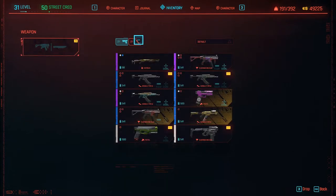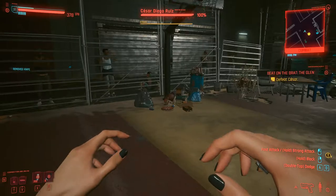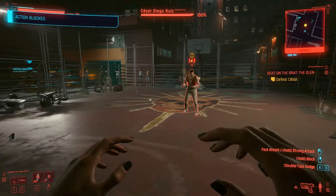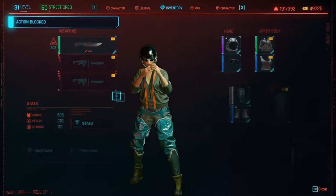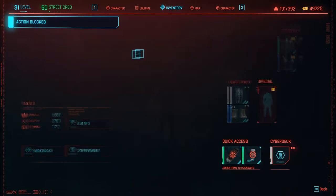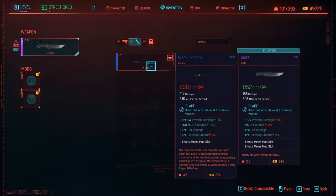The issue seems to be: if you have nothing equipped, you cannot equip something by picking it up. So for instance, wherever I drop this knife and press R, the action is blocked. However, if you do this with all of your slots filled in...